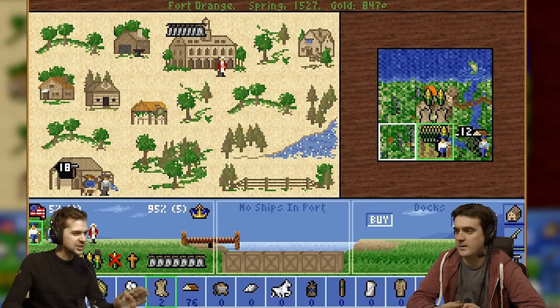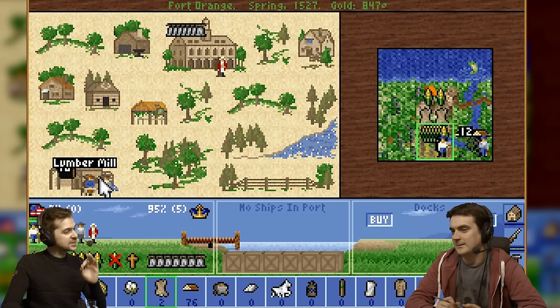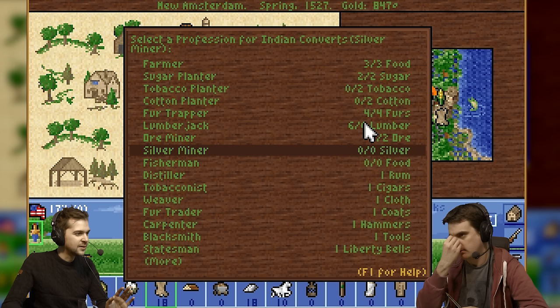This is all going pretty smoothly. They're now making 18 production. It was three to begin with — now I've got a master carpenter and a lumber mill, so we're at 18. He's got his apprentice, but he's a free colonist so he might get expert at what he's doing. And our silver mine is depleted.